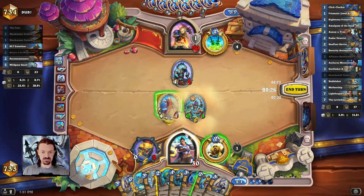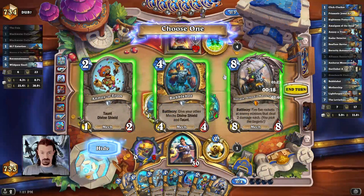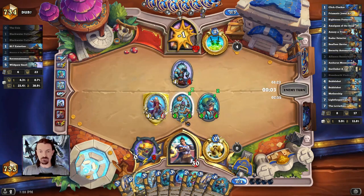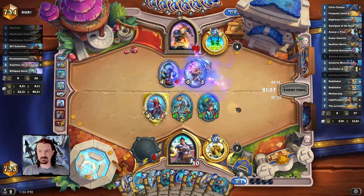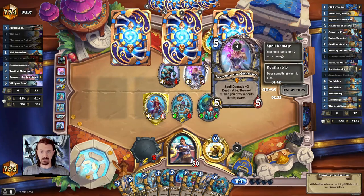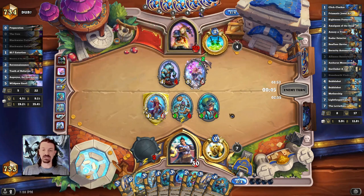We're going to get the Automaton out on the board — this minion gets bigger and bigger, it's a removal target. Then we're going to discover an additional Mech. Anoyatron is pretty good — it gives us Taunt and Divine Shield. I'm going to grab the Bubble Bot and we're just going to push face. Our opponent really wants to be able to remove this Automaton. We lost our Automaton to a Created By — Eowyn the Guardian with a Tooth of Nefarian. Gotta love Pile of Random Cards Rogue.